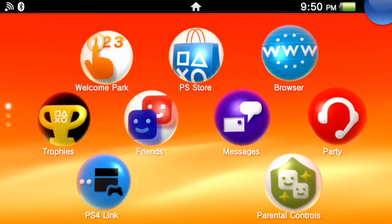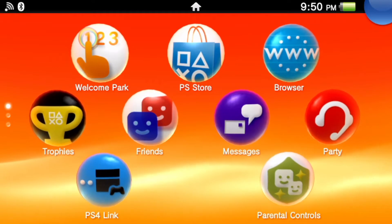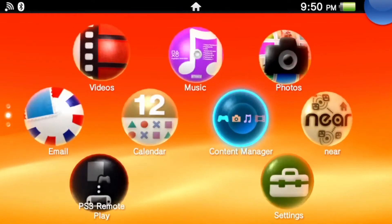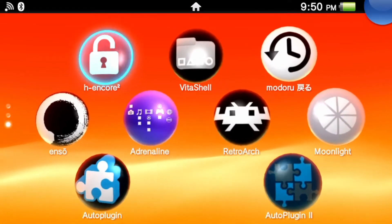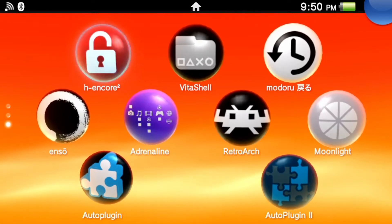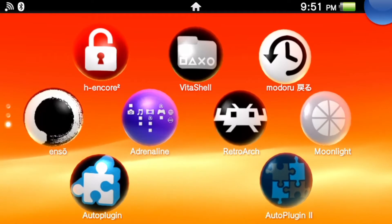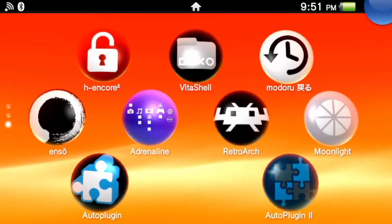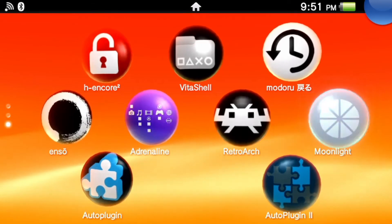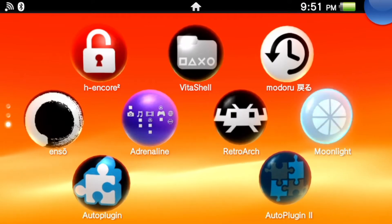What we have here is a modded Vita with Enso installed, which is the permanent mod. There is a 3DS emulator for the Vita, but it sucks, so we're not gonna do that. Instead, we're going to use the Moonlight app, which will allow you to remote connect to a PC if it has an Nvidia graphics card. I already have that — I have Citra loaded up on the PC.